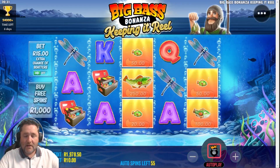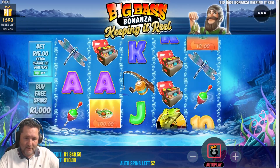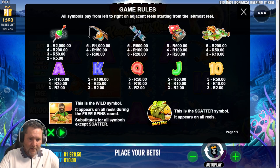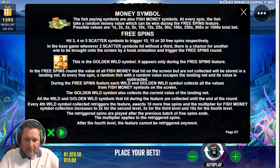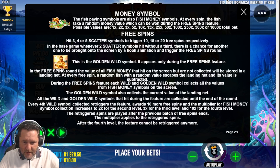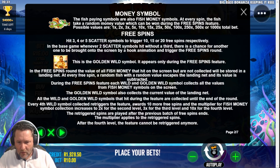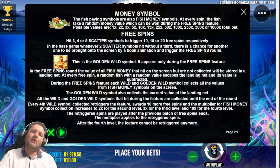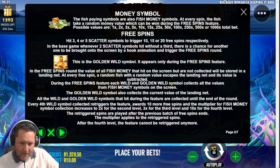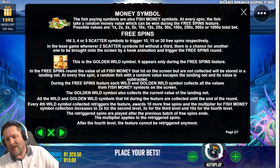Let's stop at 50 spins and check the game info quickly, then start another 50. Okay — we know the scatter, we know the money symbol. The golden wild symbol appears only during the free spins feature. In the free spins round, the value of all fish money that lands on screen but is not collected will be stored. So if the fisherman doesn't eat the fish, that money gets stored — and the golden fisherman will collect the current value of the landing net.